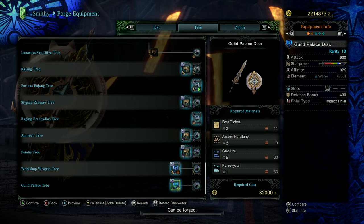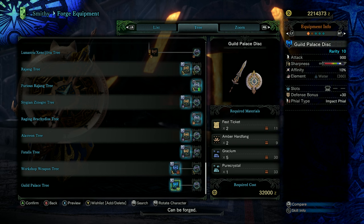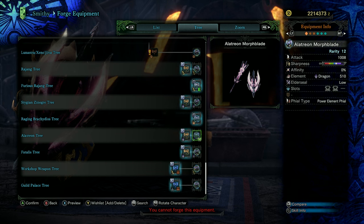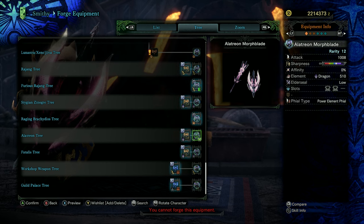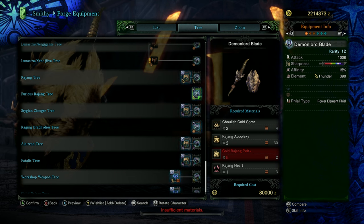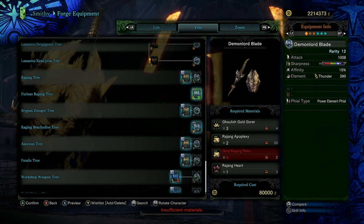The Guild Palace disc from the Fifty Shades of White quest is another fantastic direct craft where you get everything from running that single event. Good raw, white sharpness, 10% affinity, a level 3 gem slot, plus a 30% defense bonus, utilizing impact files. One to get as soon as you can after entering Iceborne, especially for Charge Blade, but for any of the weapons really. One of my personal favorites: the Furious Rajang tree Demon Lord Blade. Another direct craft with great raw, good purple sharpness, 15% affinity, a good chunk of thunder elemental, and it utilizes power element files. Such a great plug and play — grab it as soon as you're able to defeat Furious Rajang and enjoy a really powerful weapon that's going to see you through.